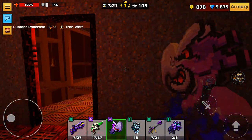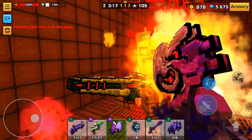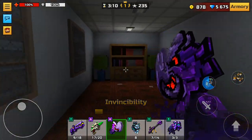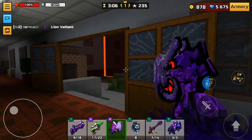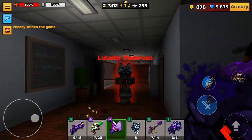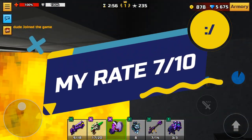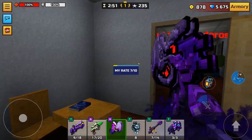The weapon is really good, but I see no reason to buy it unless you want to collect the entire set. Of course, you can buy it if you have a good sniper, good heavy, good primary, and don't have a good melee — but even then, it's better to buy the One Punch Gauntlet for coupons in the gallery than buying this for gems. My rating for the Blot Axe is 7 out of 10: good melee weapon, but I see no reasons to buy it.